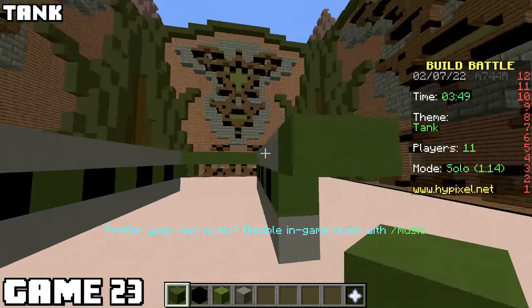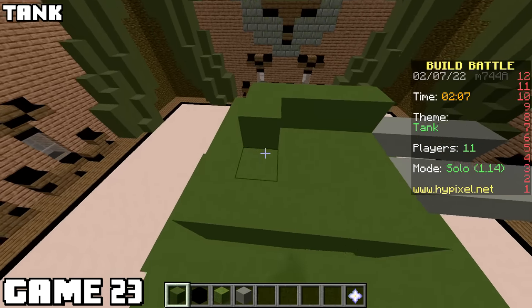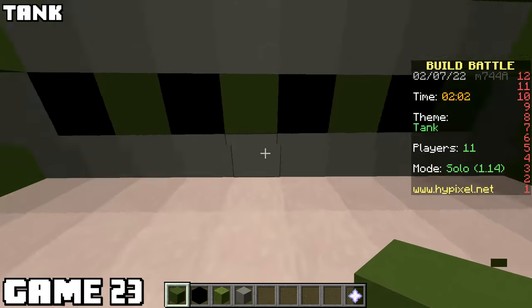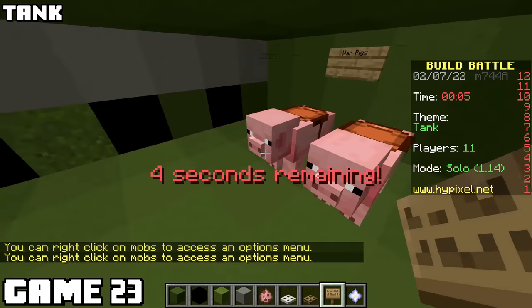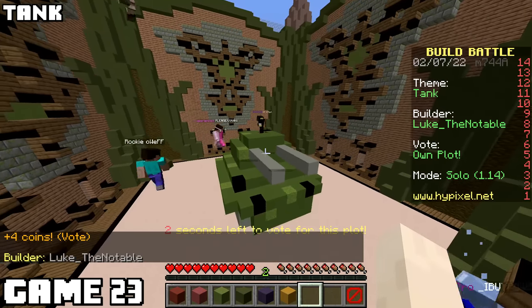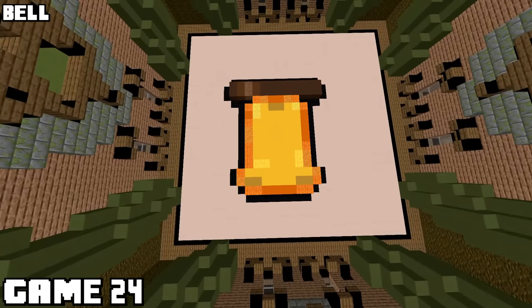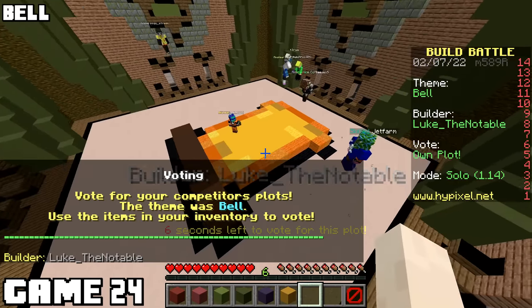Game twenty-three was tank, and I was gonna have some fun with this one. The outside wasn't amazing, mostly because I only used two colors. However, you could enter my tank, and it was the only one where you could do this. After putting a few war pigs down there, I thought my victory was assured. Entering the tank did not impress the voters, but I'm proud of it. Game twenty-four, I made bell pixel art because I literally had no other idea.